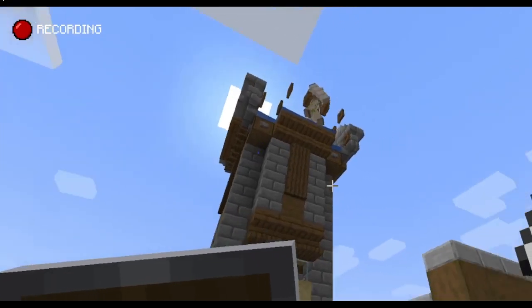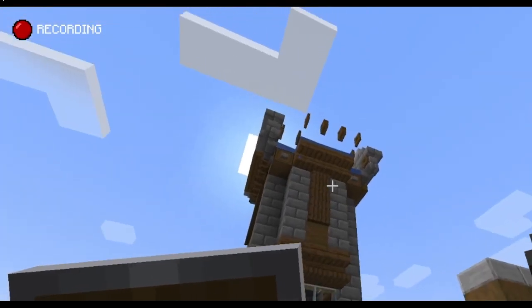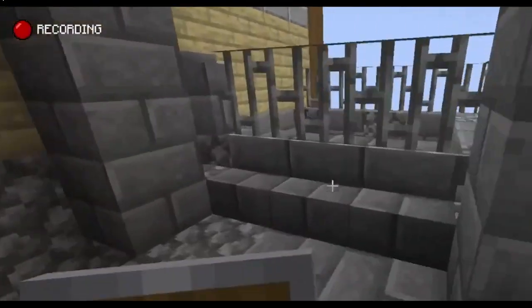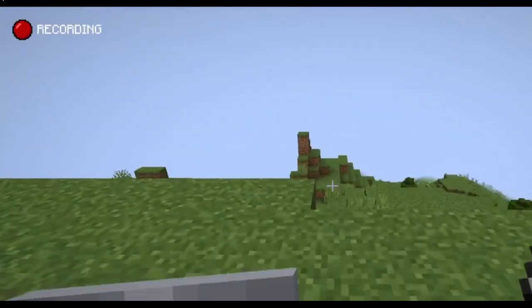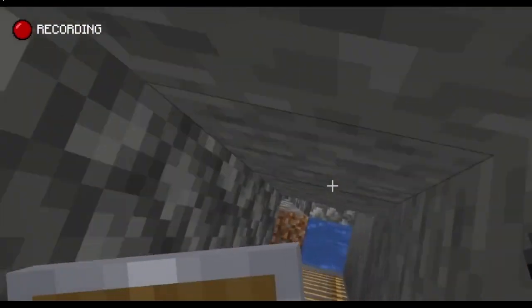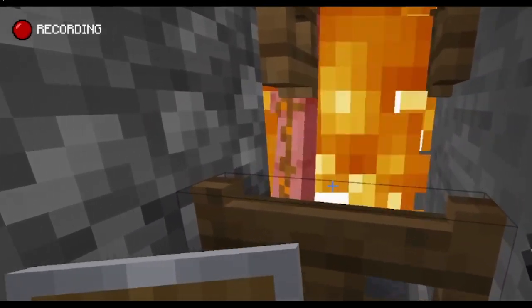And those iron golems, since they have nowhere else to spawn, will end up spawning up on that platform up there where the water in the corners pushes them all the way forward. I think the concept originally in the guide's video was to have this be such a long fall that the iron golems took damage, but I'm really not quite sure that's working in mine. So I ended up changing the hopper system from what his was.